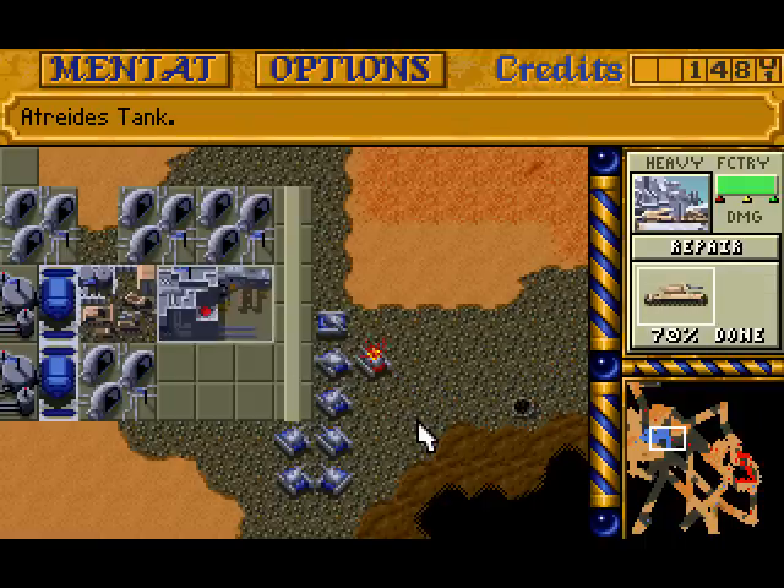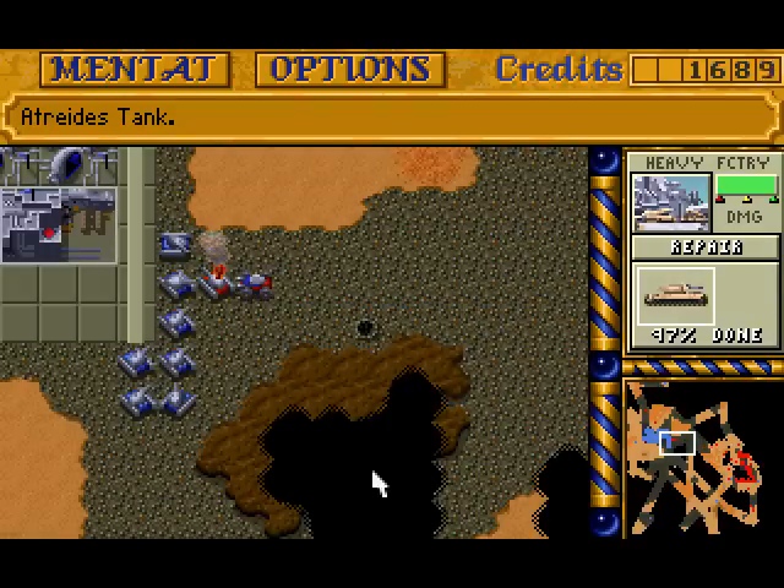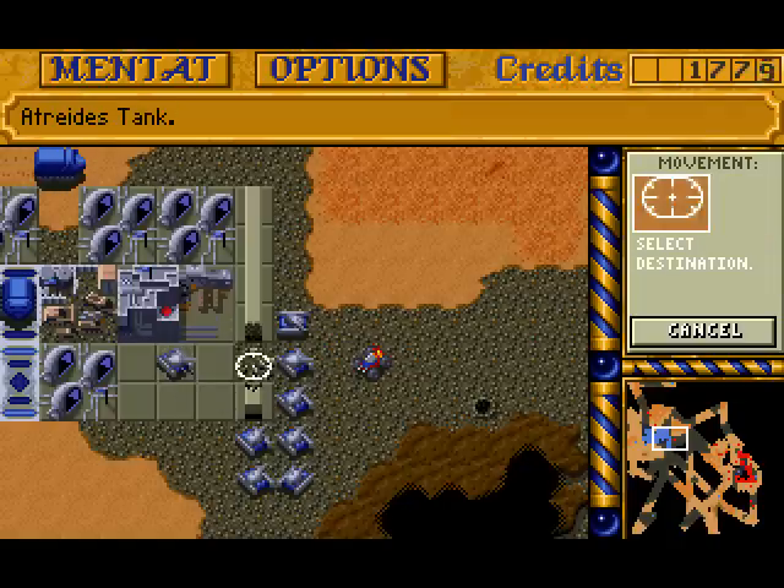There's a perfect line of approach here. You have to go all the way around this rocky area. There's a drop of units incoming — don't shoot my wall! Oh, it actually doesn't matter.